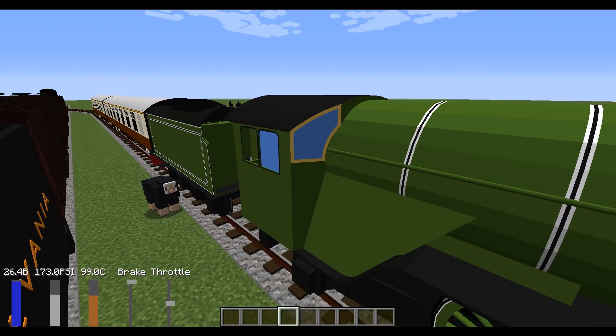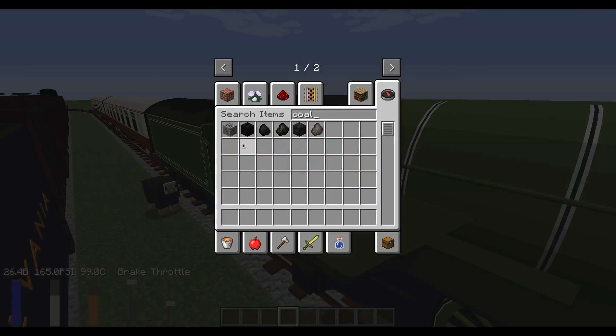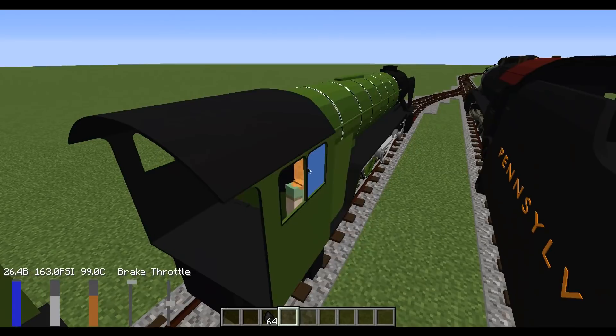At this point we have some of the basic coupling working. I've already coupled these locomotives together. You can see in the bottom we have a water gauge and a PSI gauge. I'm running out of fuel, so let me put some more in — let's grab some coal, click, and here we go.